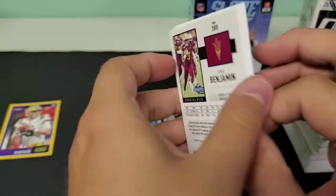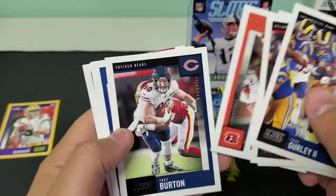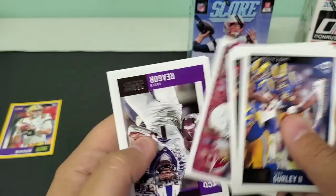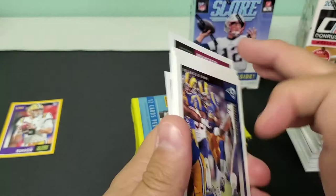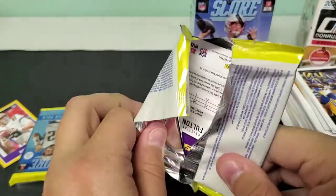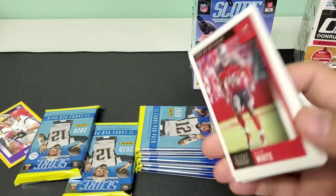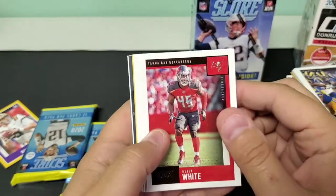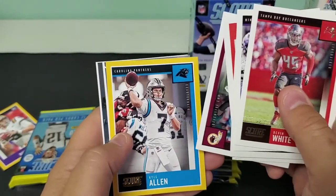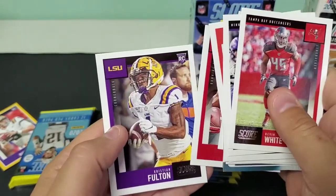Eno Benjamin rookie on the back. Todd Gurley, Matt Ryan, Kenyan Drake, Julian Edelman, Jermaine Pratt, Trey Burton, Derwin James, a Defensive of Keenan Allen, Next Level Stats of Budda Baker, Jalen Reagor, Hunter Bryant, and Eno Benjamin — did not see our gold card there. I thought I was going to luck into another Joe Burrow when I saw the LSU on the back. Devin White, Irv Smith Jr., Josh Allen, Kareem Hunt, Karl Joseph, Montez Sweat, Gold of Kyle Allen, 3D for the Rams, In The Zone of Zeke. Rookies: Cole McDonald, Jonathan Taylor, and Christian Fulton.